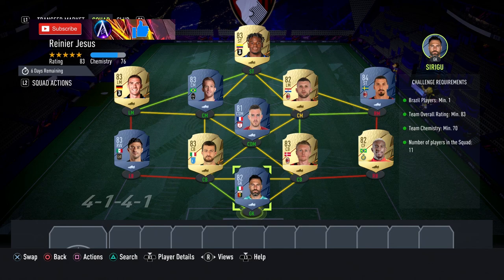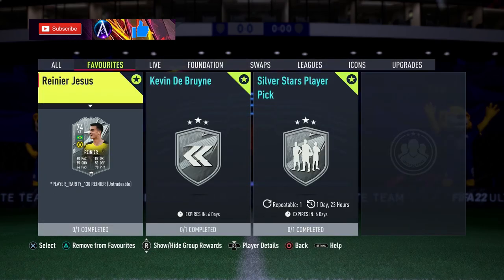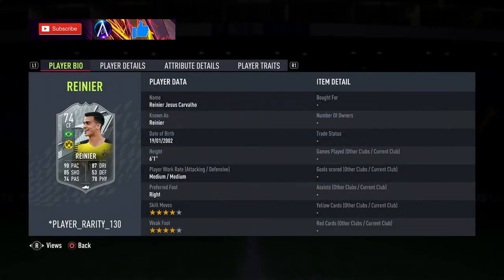So there you go, that is your 83 rated for Reina. In terms of Arthur, another option you can always do is put in someone like a Kiator and then get an 84 into the middle here. There are obviously plenty of options, so you can move things around a little bit. But the best way to do it is just to get Arthur and then you can go with any 82.